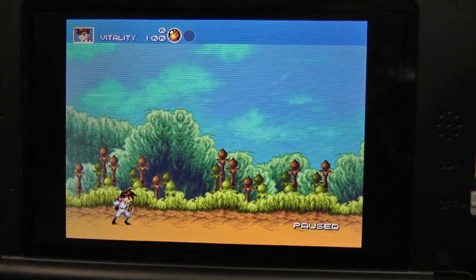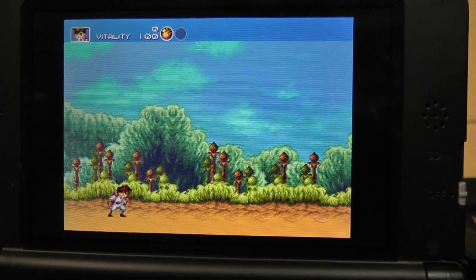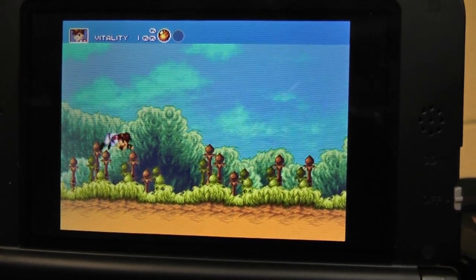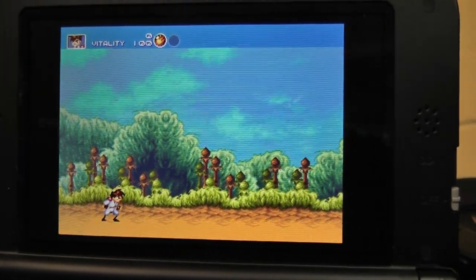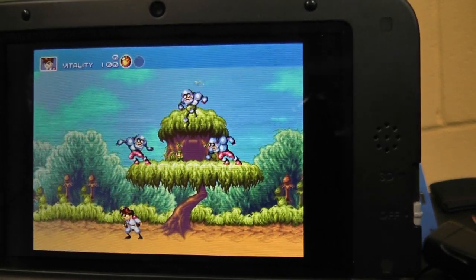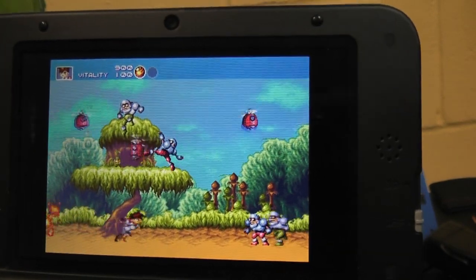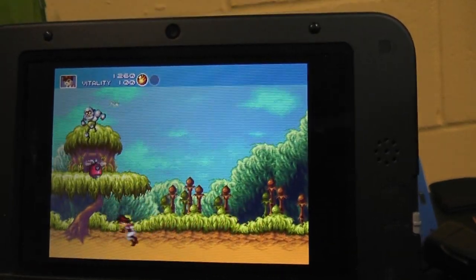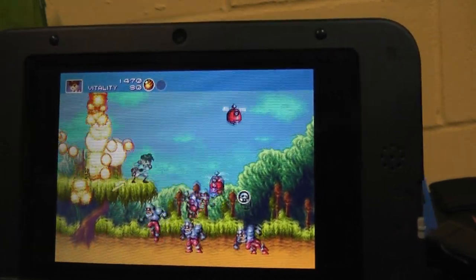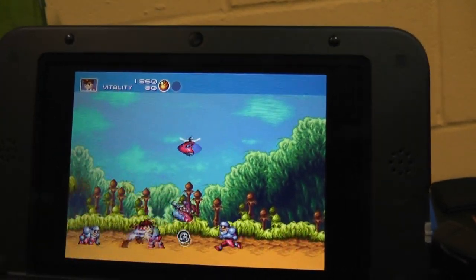In this one the controls are pretty simple. X is pause, B is your fire button, and A is jump. I've not quite gotten the controls down here — it's very, very simple.